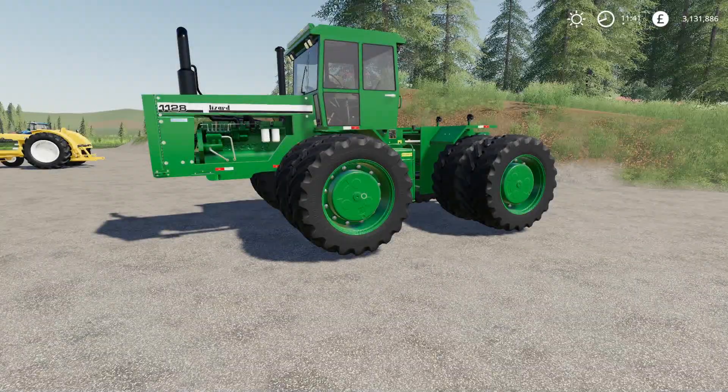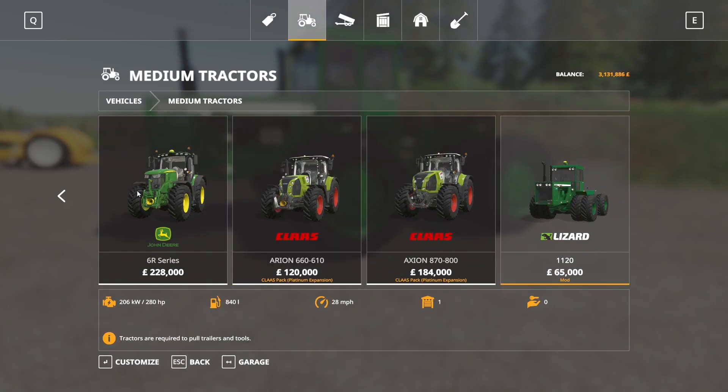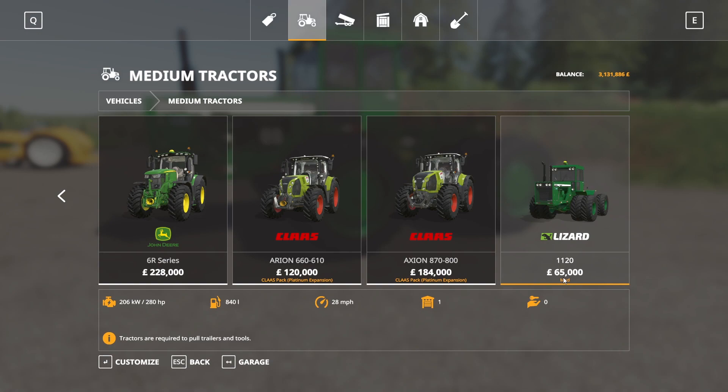Next we have the Lizard 1120 series by ZT Modding, Senior Vertex, and Miato Modding. 27.05 megabytes to download, for all platforms, 32 slots on console. Found under Medium Tractors at the very end. $65,000 starting price, 280 horsepower, 840 liters of fuel, runs at 28 miles per hour.